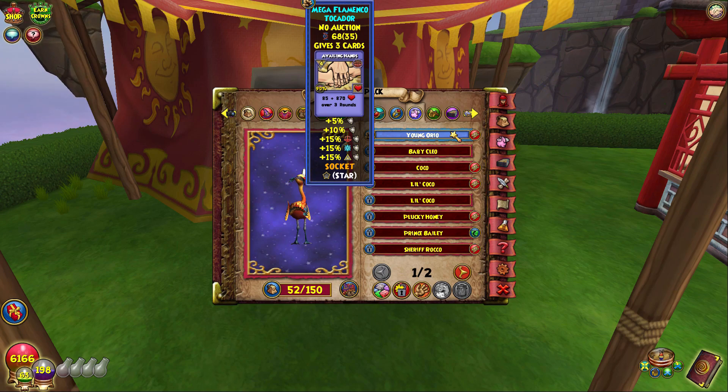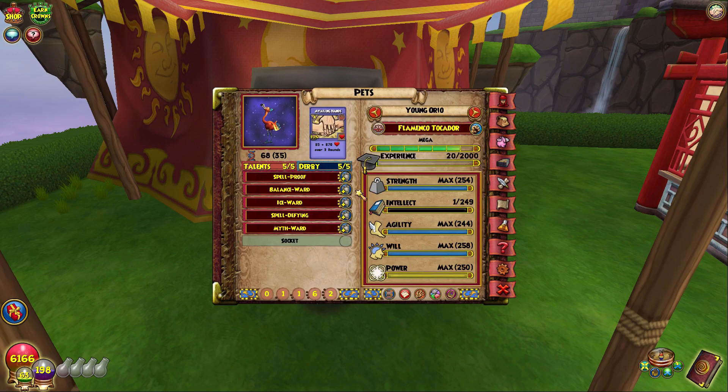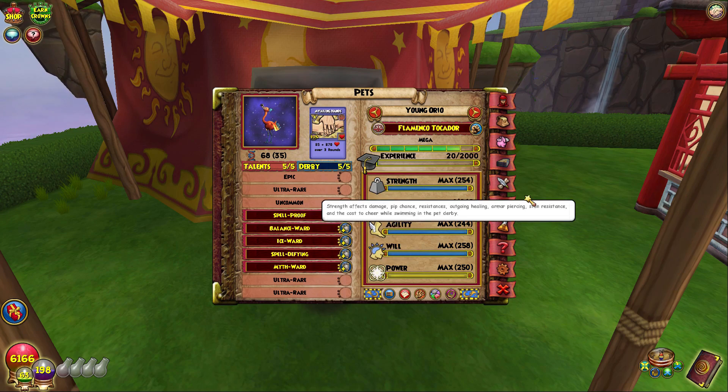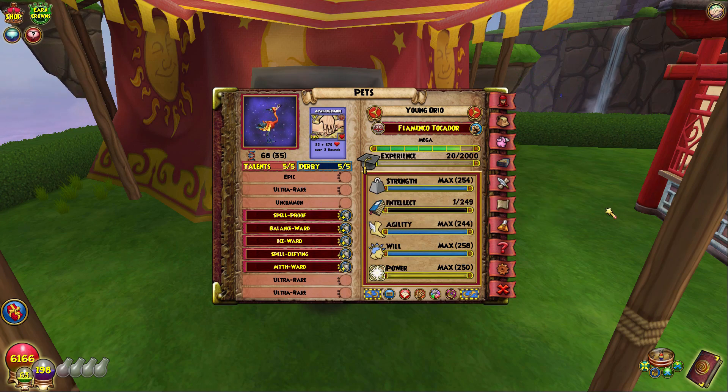I don't know what to say, to be honest. Myth ward? Like, where even is that in the pool? I didn't even know we had myth ward in the pool. Why does it say three percent? I'm so confused — why does it have myth ward in the pool?